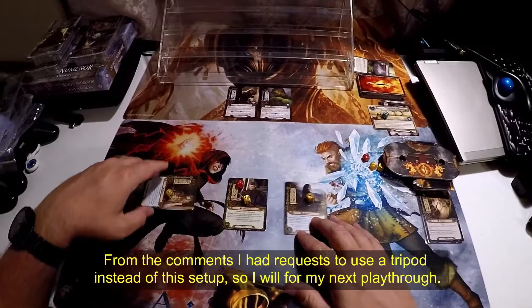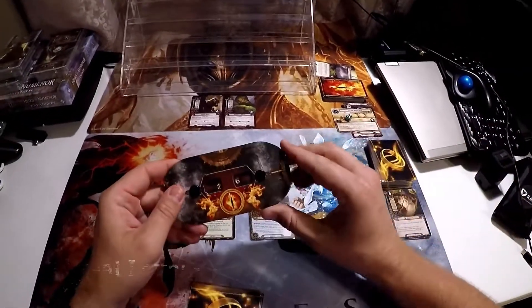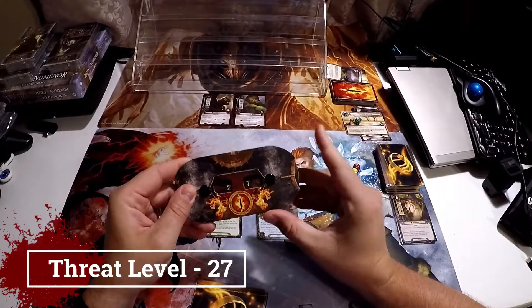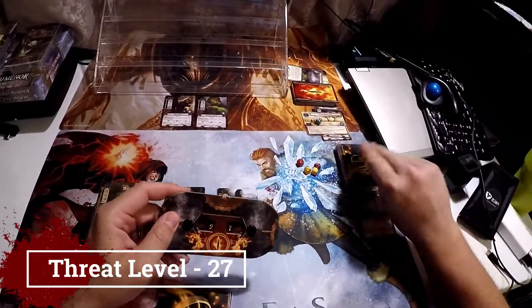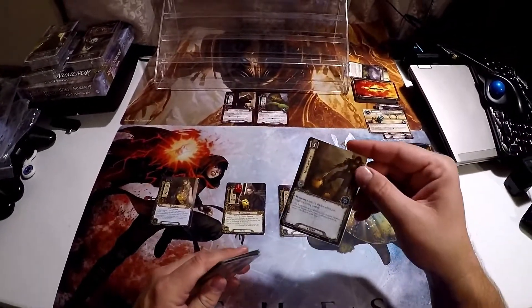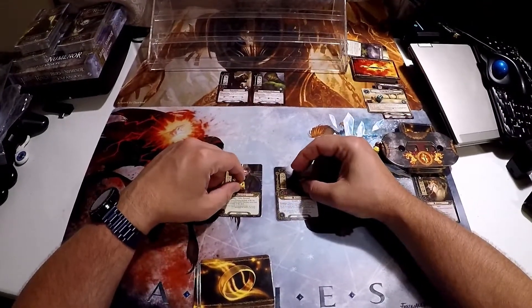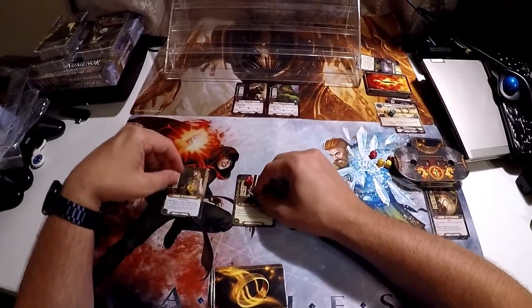We're going to untap. We are going to move up to 27. I'm going to go ahead and draw a card — just a hasty stroke. So I've got another one. And I'm going to increase each of my resources.